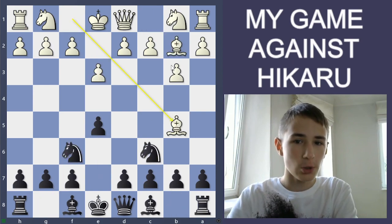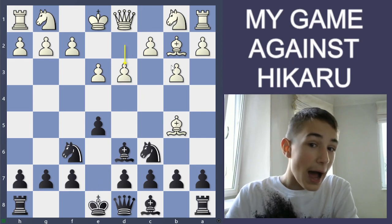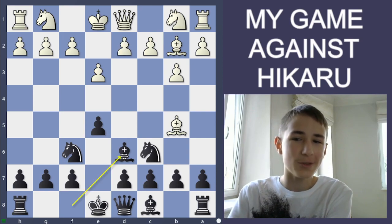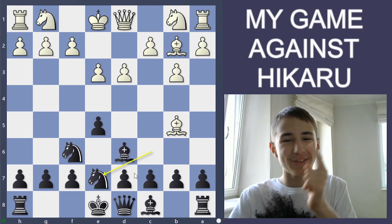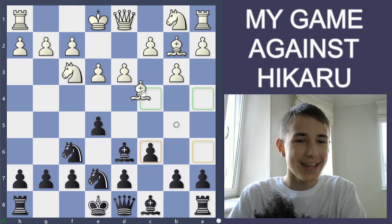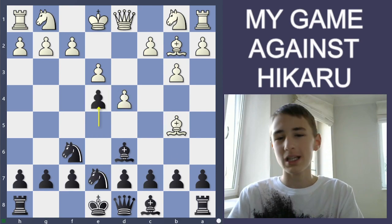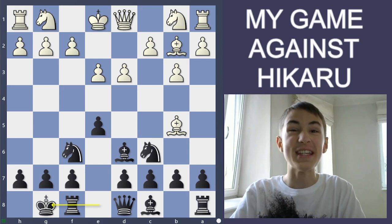I played Bishop b5, Bishop d6, d3 — and funnily, d3 is a mistake. Hikaru shouldn't play something like Knight h3, which is book, but d3 is a mistake because I have Knight to e7, and the idea is that his bishop is stuck. For example, he develops, I get c6, and no matter where the bishop moves I get b5, so he has to go d4, and then after e4 I'm slightly better. But I didn't find that idea during the game because it's very difficult to spot.